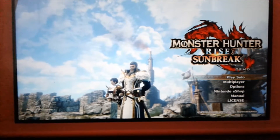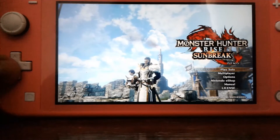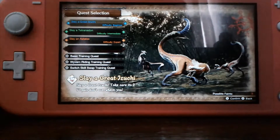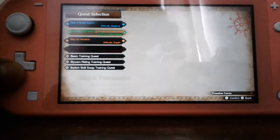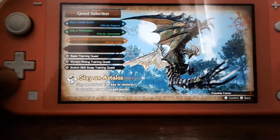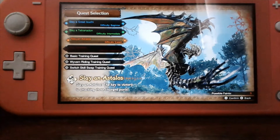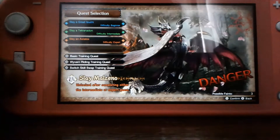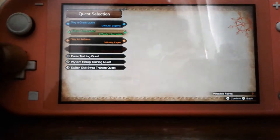So let's get on with the video. I like this, it's so beautiful. Play solo. This is getting very interesting. So we have Slay Great Azuchi, Slay Tetranodon, Slay an Astalos, and Slay Melzino. I can't really do this yet - you have to unlock it.